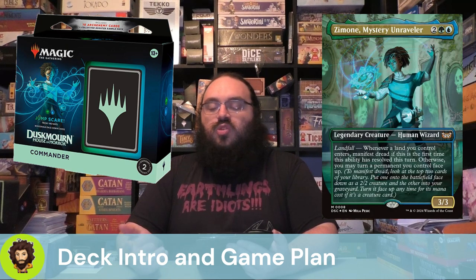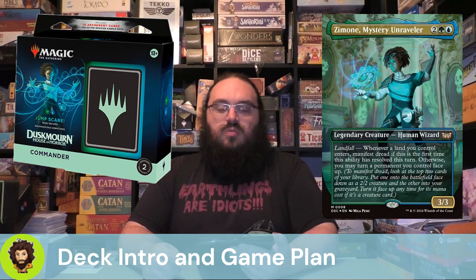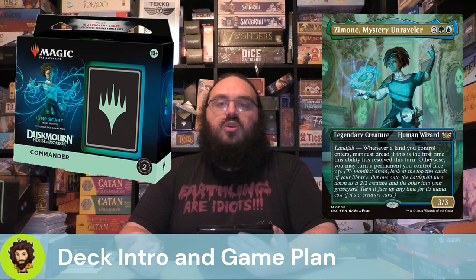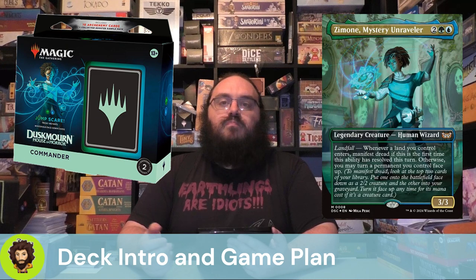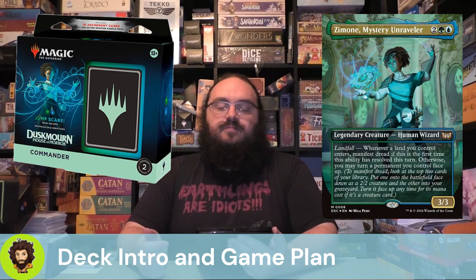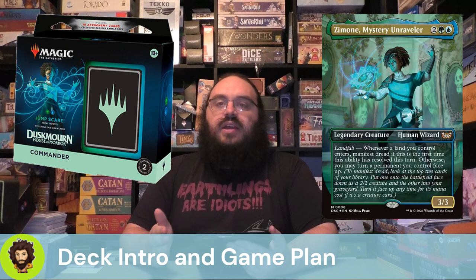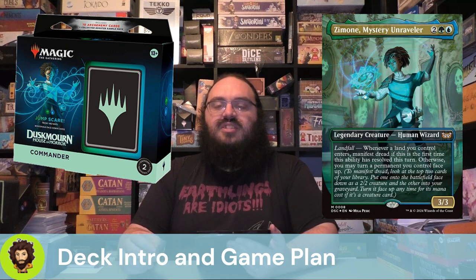Zemone is a 3/3, four-cost Simic commander with landfall — with a little twist. Whenever a land enters the battlefield under your control, you're going to manifest dread if it's the first time it happened. Otherwise, you get to flip over one of your face-down cards for free. You can play a single land for a few turns in a row to get a couple of manifested things out there, and then flip them all at once.